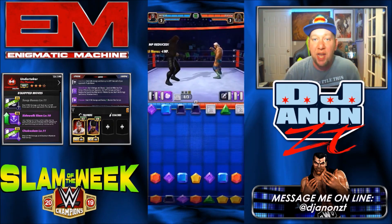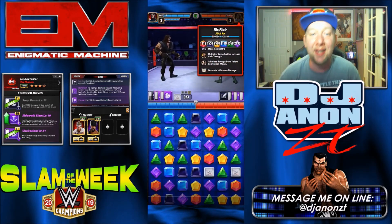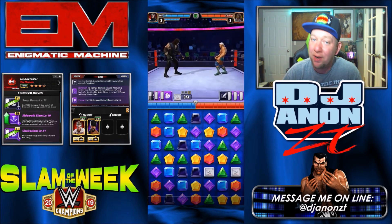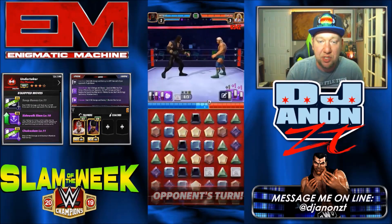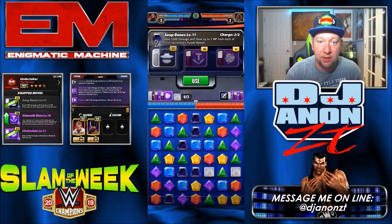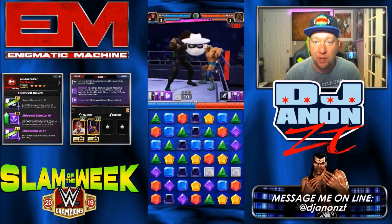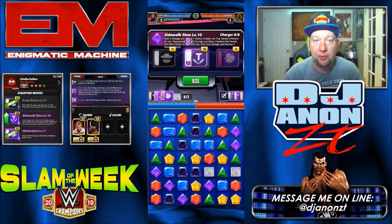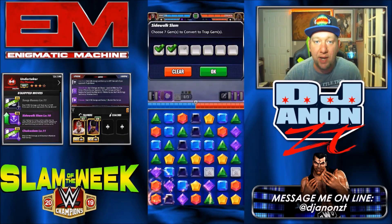Here we go. Undertaker — look at that — 300k health for Slick Rick, and he is maxed out with the trainers and the coaches. Undertaker didn't have any perks on or nothing, this is just straight up. Look at him going to work. Turn 2 with no move point trainer, he's stealing all that purple. Flair has nothing left.